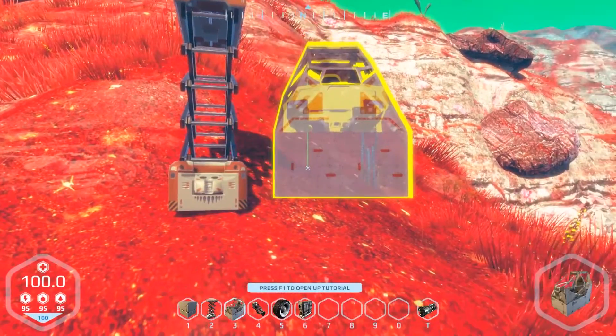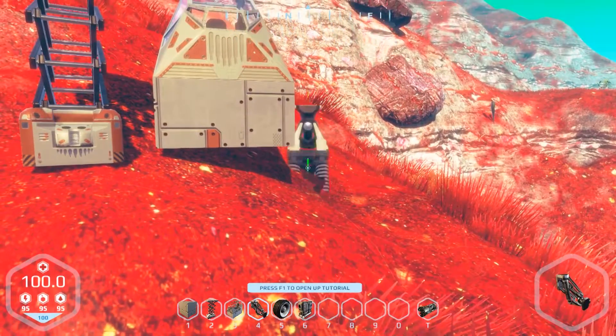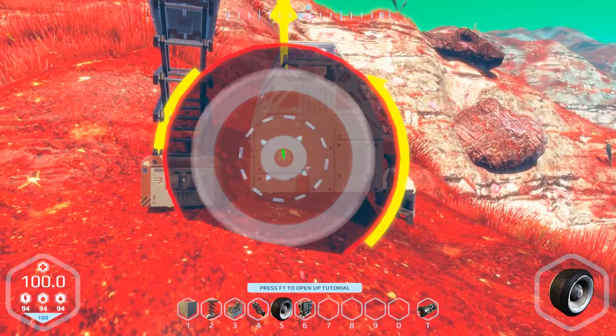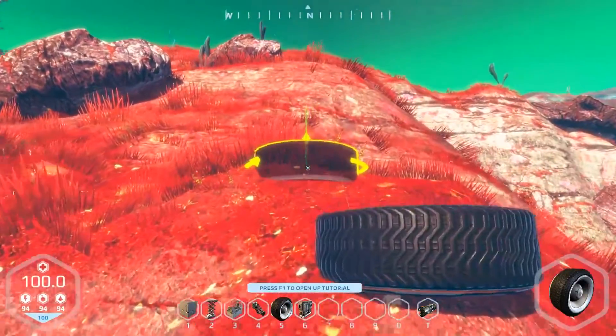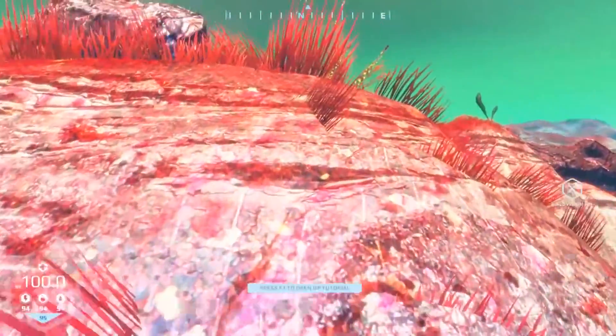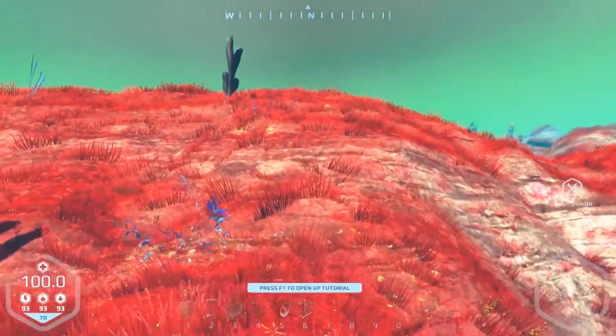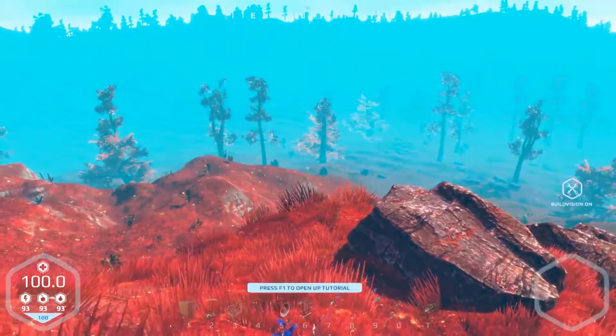What is all this stuff we have? Oh, we can just build stuff right here. This does remind me a lot of Space Engineers — you can build like vehicles and buildings and stuff like that. It gets really complicated.